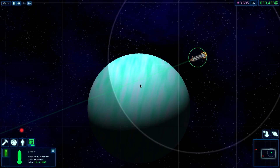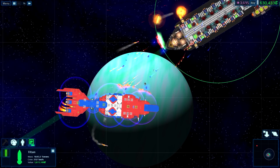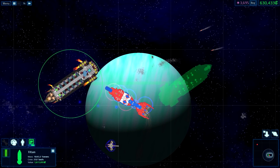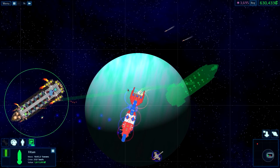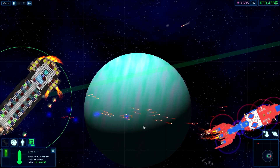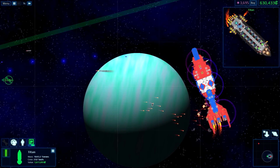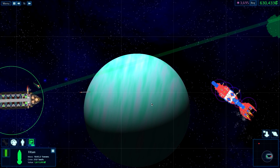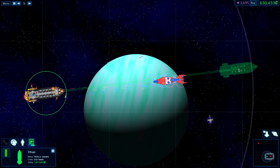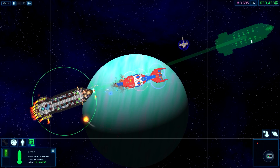This weapon costs more money than most of my ships. Oh yeah, we are so going to hurt you! Nothing stops the Emperor! Well, you can dodge him - yes you can. All those red lasers are my point defense systems. Shields are holding... ish? Let's try this again. Right about there. We're going to kiss!